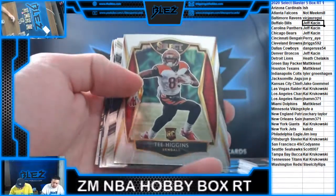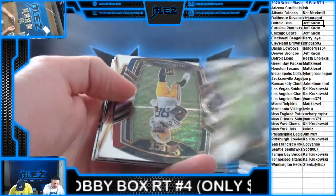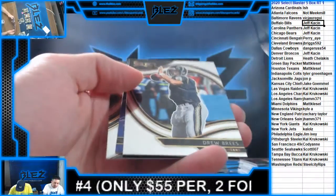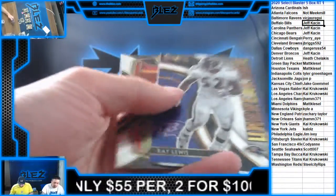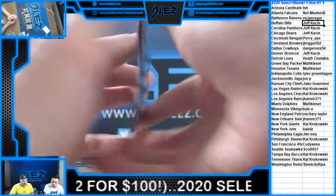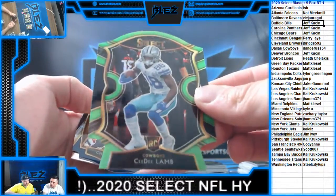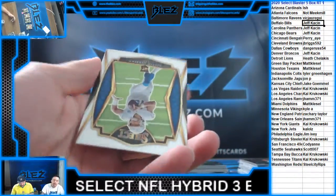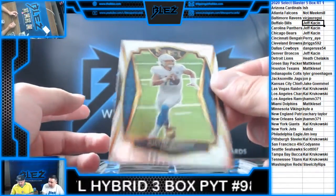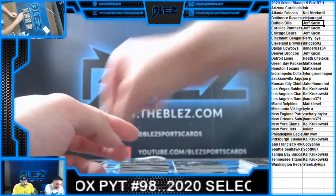Gladney! Another Higgins rookie! Malik Taylor die cut! Field of Breeze! Mahomes! Lutz! C.D. Lamb! Neon die cut — oh, that's cool. Claypool! And a Justin Herbert! From field level — nice! That's only one blaster! How is that possible?